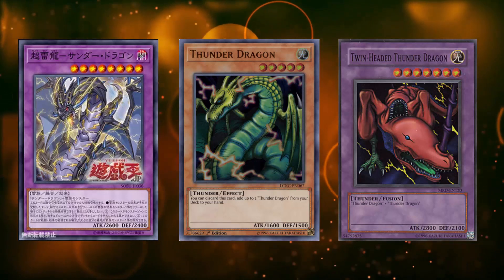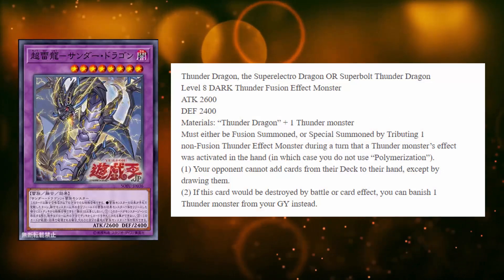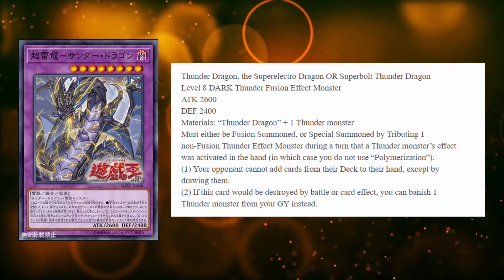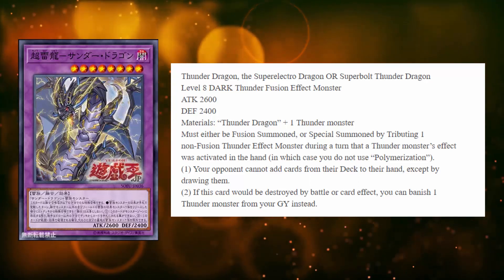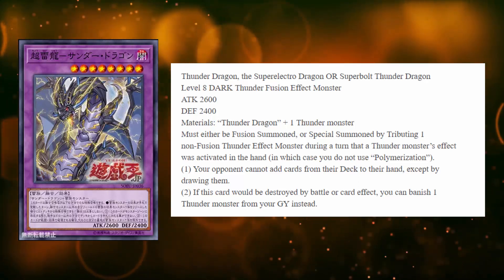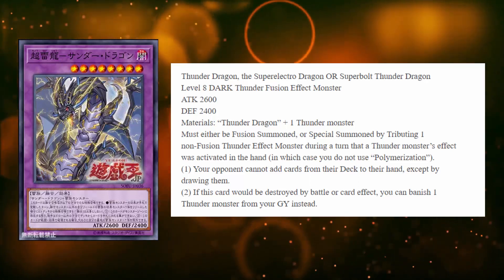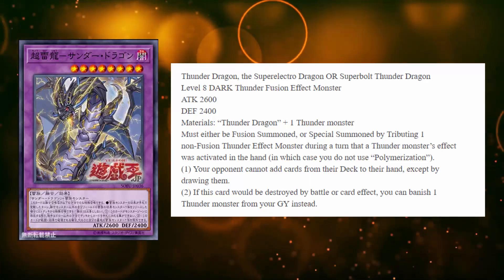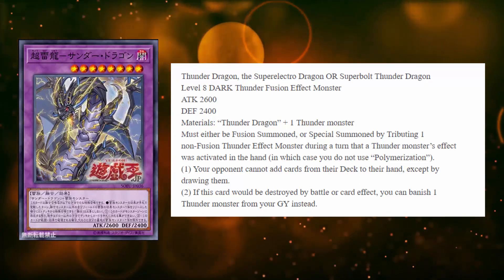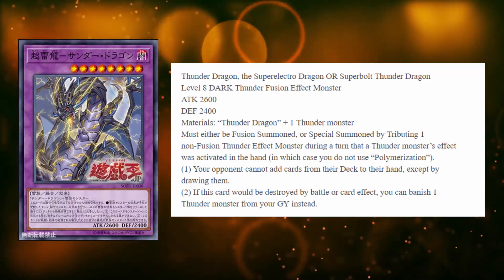Let's go ahead and break down the brand new monster. This is Thunder Dragon the Super Electro Dragon — or I guess the Super Bolt Thunder Dragon. Both names sound pretty cool. It's a level 8 Dark Thunder fusion monster, 2600 attack and 2400 defense. It's not quite as powerful as the old school Thunder Dragon fusion monster, Twin Thunder Dragon, which was 2800 attack and required two Thunder Dragons, but no one ever used that because it was vanilla and didn't have any effect.